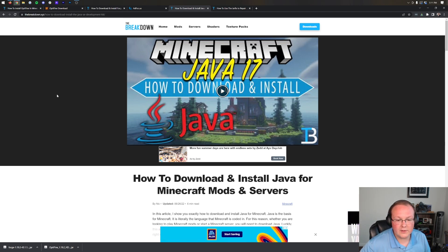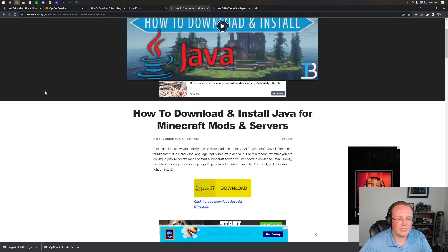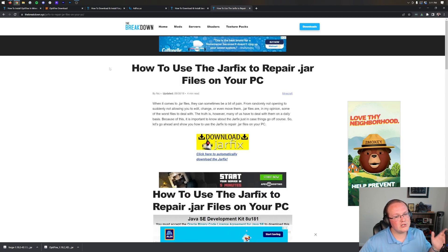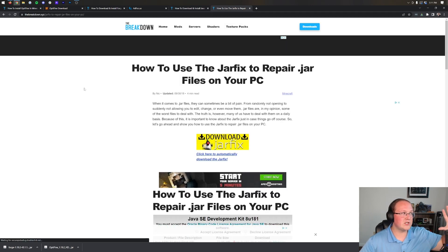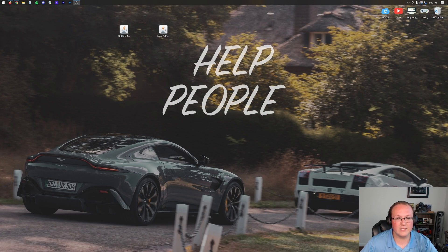So go to the description down below and go through the in-depth guide on getting Java — it literally goes through everything. Then you should be able to open up Forge. However, if you're still having issues, you may need to run the JAR fix. This takes all the JAR files from your computer and links them back to Java, making them work together.